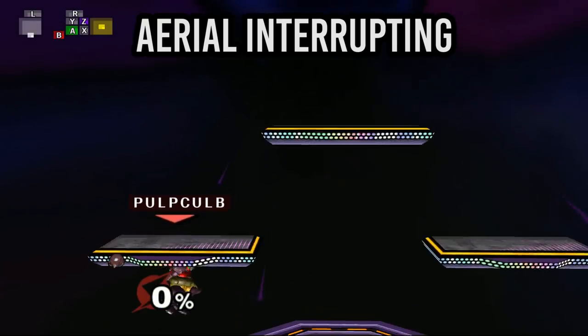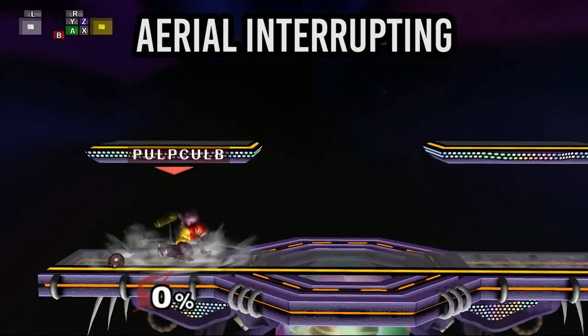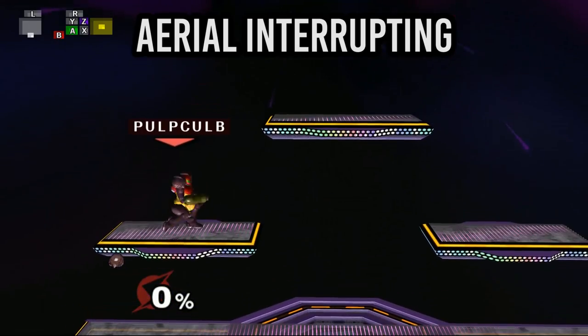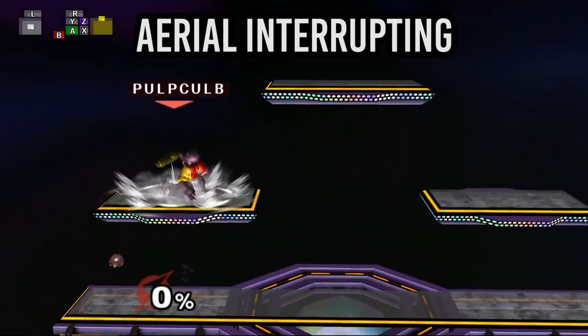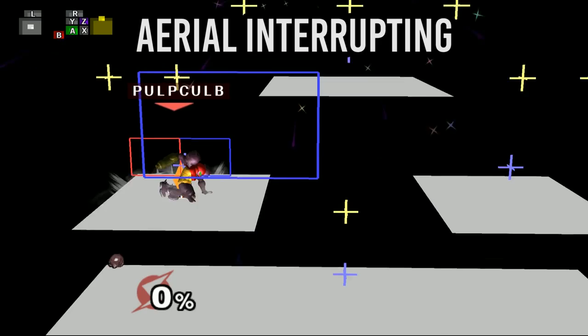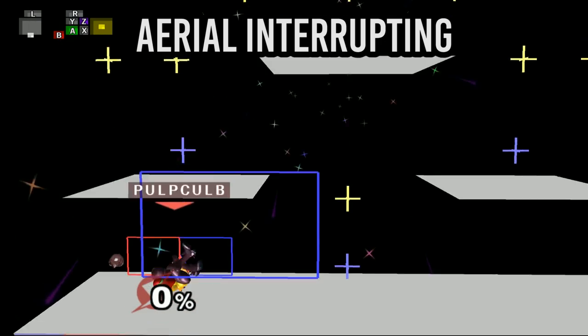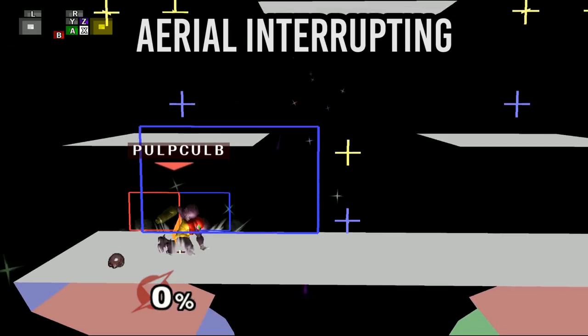Aerial interrupting: this is a method of landing on platforms where you time an attack so that you end up landing earlier. Aerial interrupts basically warp you to the ground. This happens because certain aerial attacks have animations that cause your character's environmental collision box to move downwards, so if you time the attack right you'll cause your ECB to move down and connect with the platform earlier to trigger the landing.